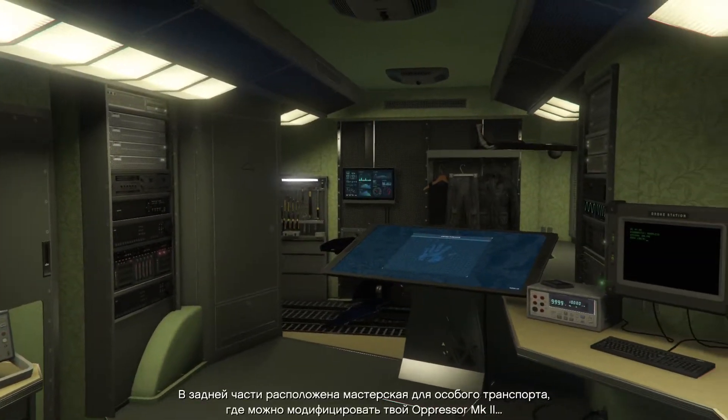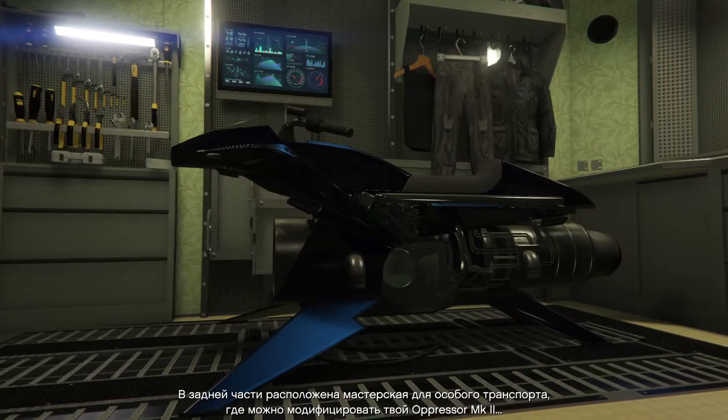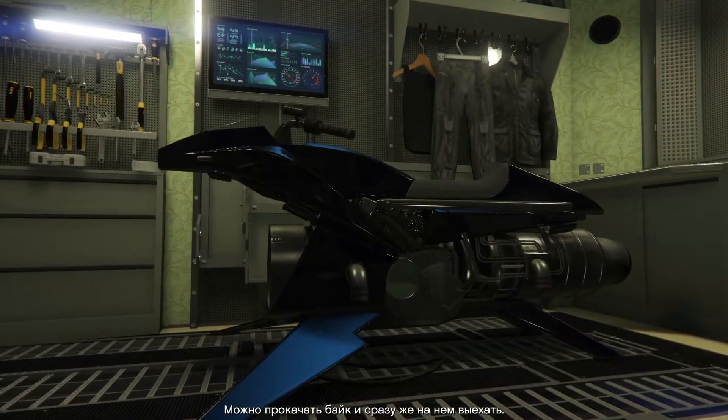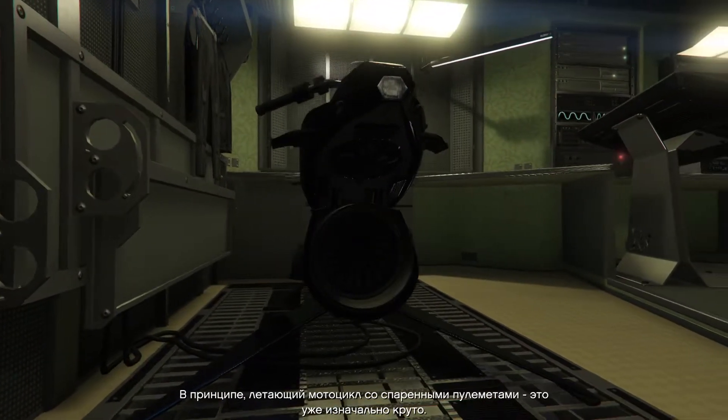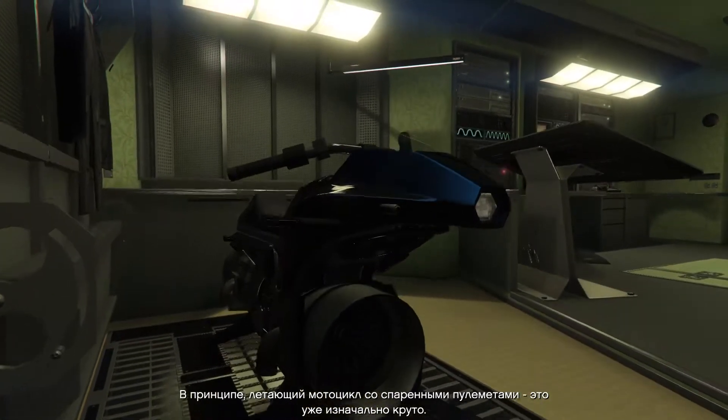To the rear, we've got a Specialized Vehicle Workshop where you can modify your Oppressor Mark II. Just jump on to modify, or deploy directly from the Terrorbyte. It's already a flying bike with twin machine guns, so it's pretty awesome to begin with.